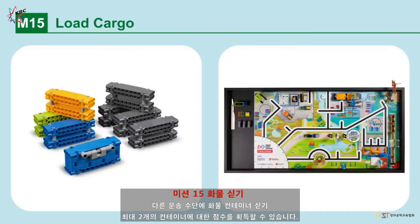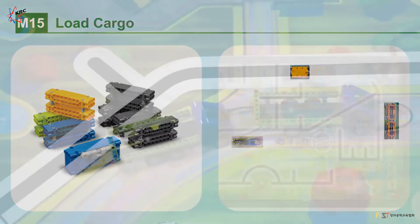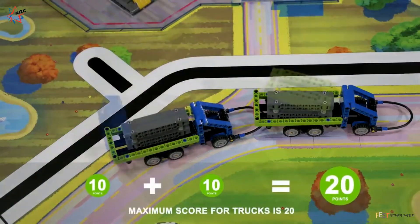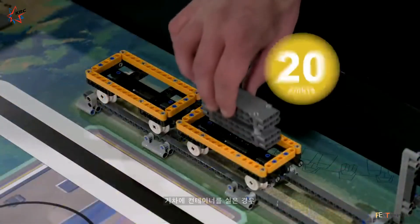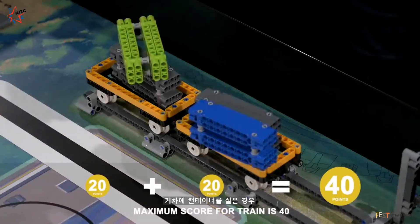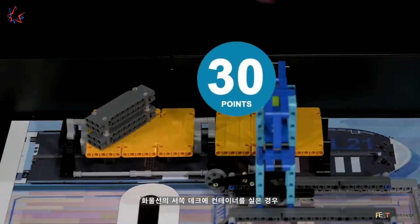Mission 15: Load Cargo. Load cargo containers onto different forms of transportation. A maximum of two containers can score per form of transportation. Points are scored if there are any containers loaded onto the platooning trucks, onto the train, or onto the west deck of the cargo ship.